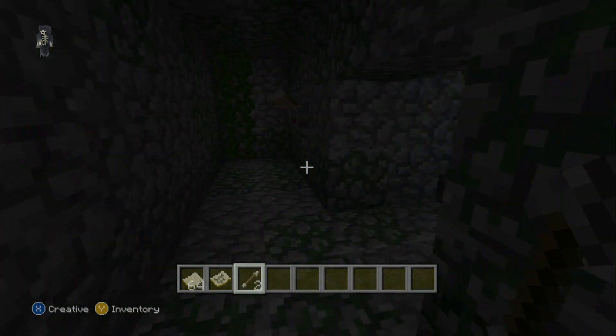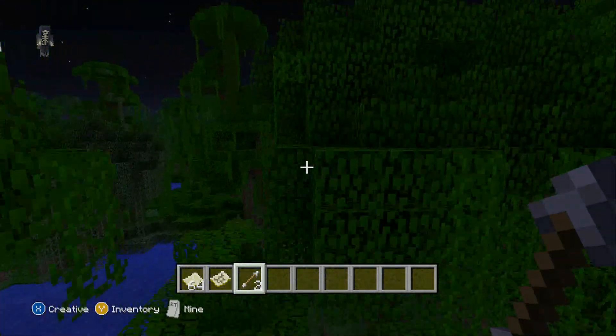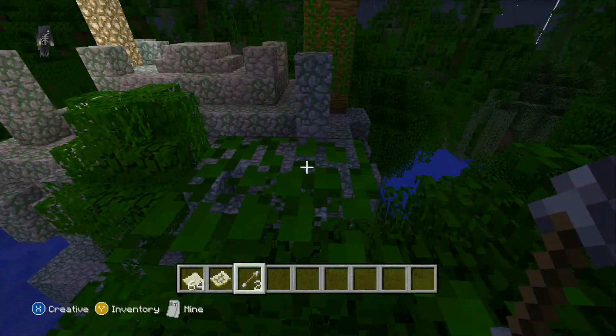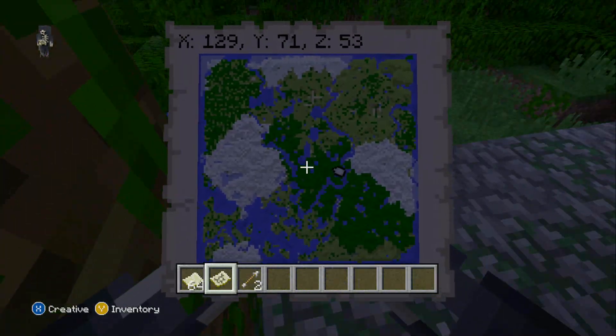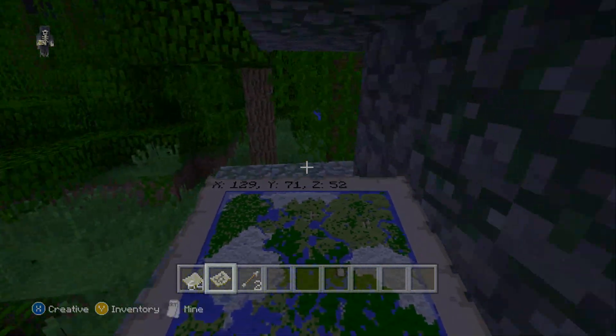We're going to go back up and then go straight to the village. I want to give you guys the coordinates. For the jungle temple the coordinates are X 129, Y 71, Z 53. Now off to the next one.